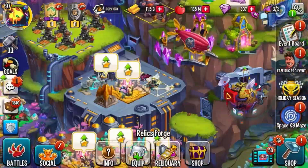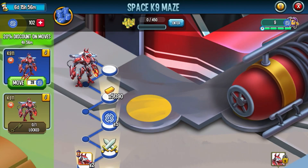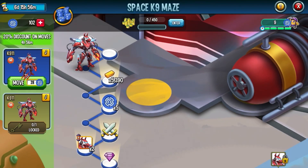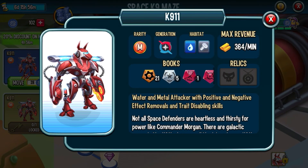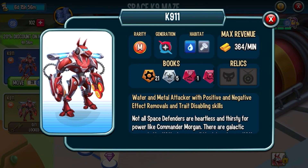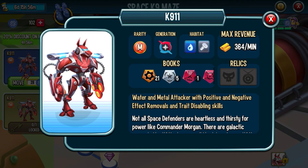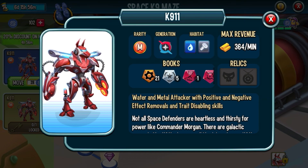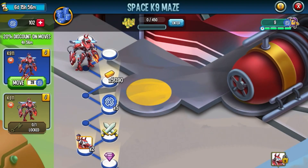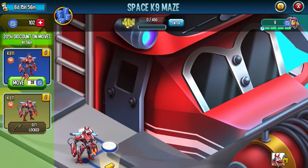There's also a maze — a Space Canine maze. I'm gonna do my best to get this monster because who doesn't want him? Look at this guy — the K9-1-1. It's a Metal Water Galactic Era Mythic monster and holy crap, he looks flipping insane. I'm really gonna try my hardest to get this monster because he looks insane.